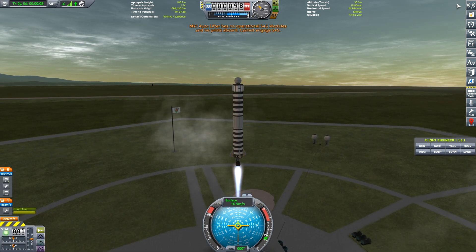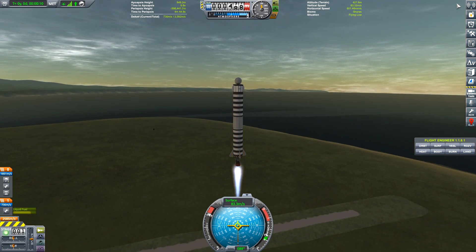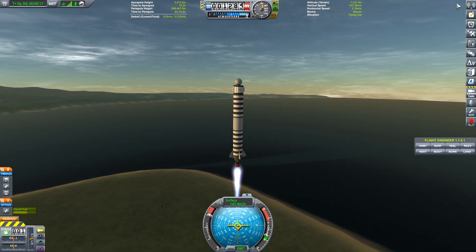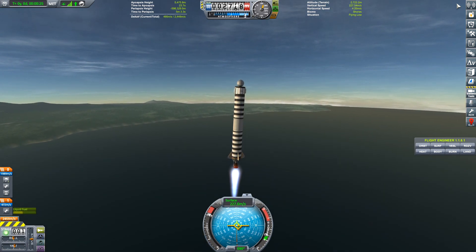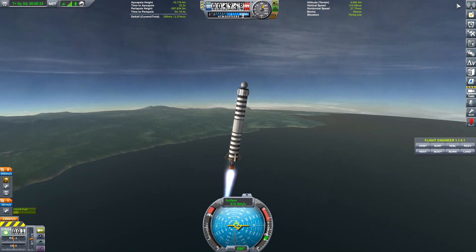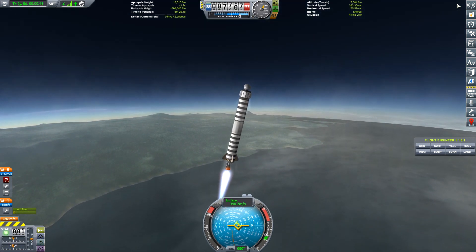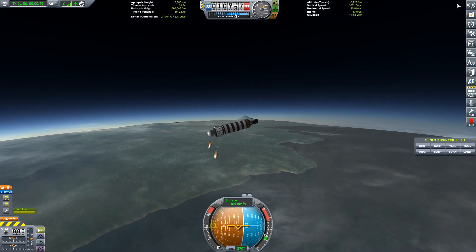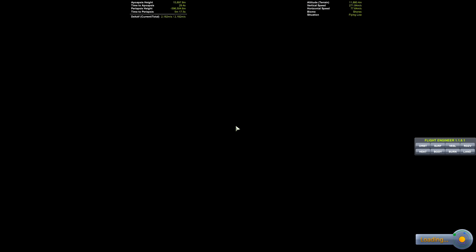Launch! Let's go straight up, buddy. I don't care about getting into an orbit or anything like that — we just want to get up and above 70k. We'll angle it out a little bit so we land in the ocean. Whoa! Whoa! We got a little flippage! Ha ha ha! Ha ha ha! Check your staging.